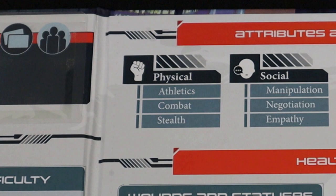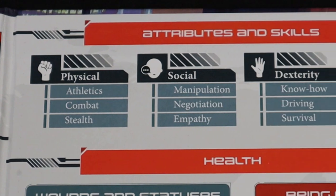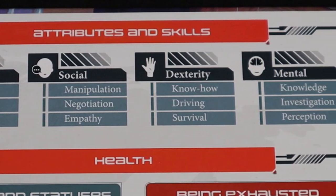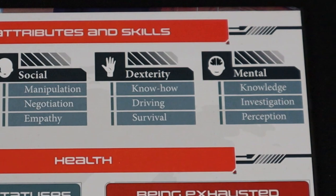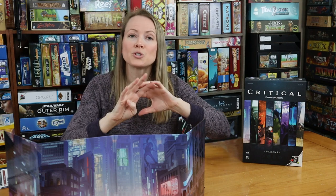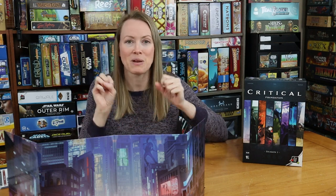There are individual checks for things like physical, social skills, dexterity challenges like driving and survival, and mental challenges with knowledge and investigation. Those are the four different attributes and skills, but there are so many different ways to explore everyone's special skills and attributes.